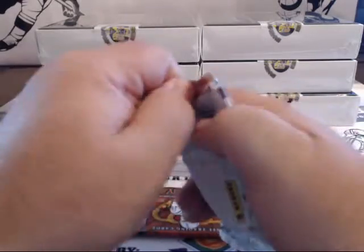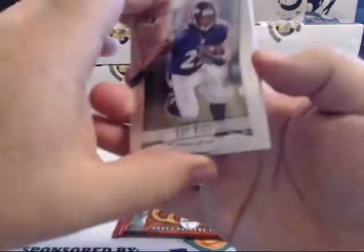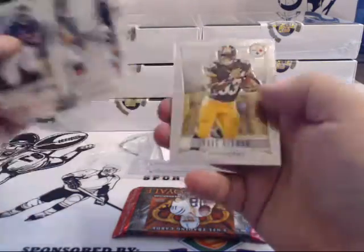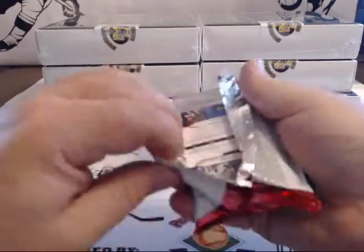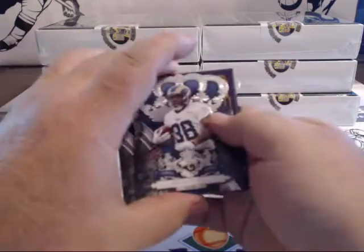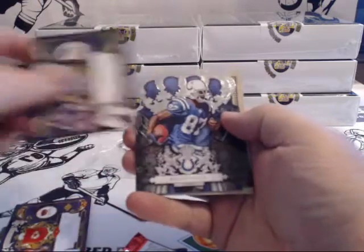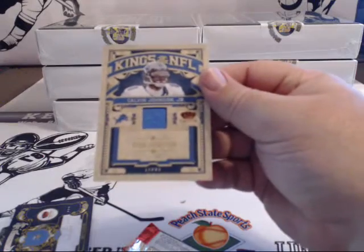I don't know about the Prism — probably about a 20% chance we're going to get an extra hit in the Prism. You never know though. So, Impact Rookie, regular Rookie, base. Crown Royale. We've got a Rookie, an insert, an insert, base, base, and upside down Megatron.